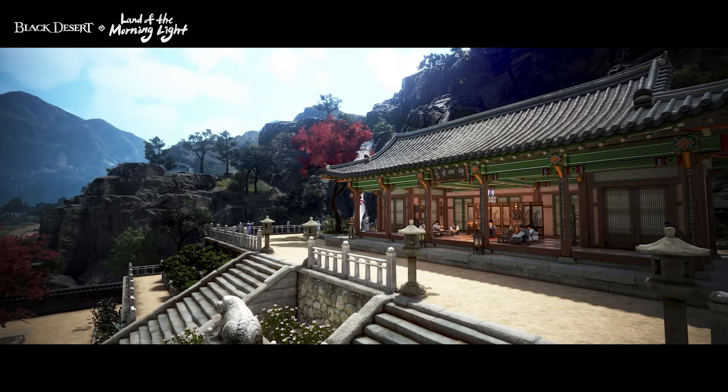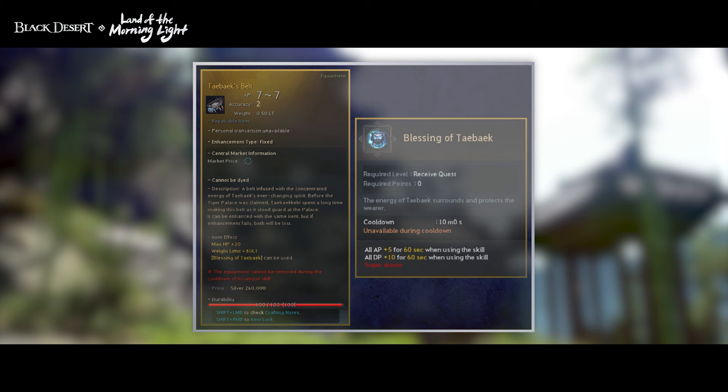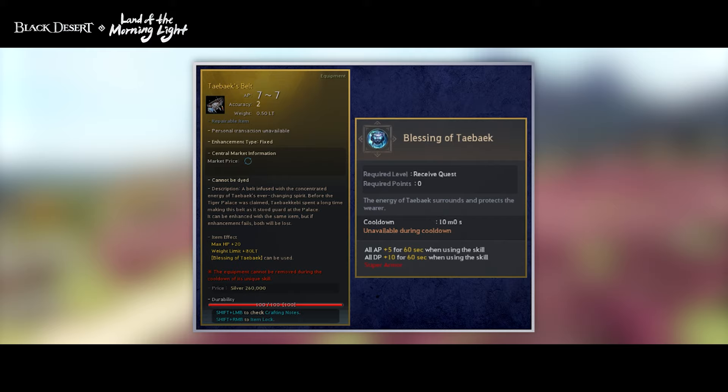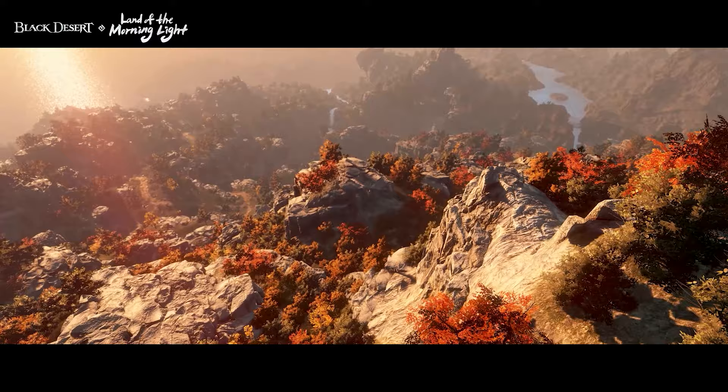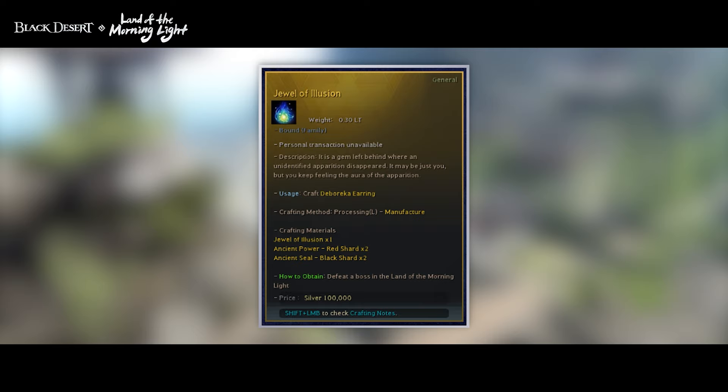New regions bring new goodies to collect, and The Land of the Morning Light is no different. Taybek's Belt is a new accessory that can be crafted using the Taybek Spirit. By combining a Tungrad Belt with the Essence of Taybek and a few other items, you'll be able to craft Taybek's Belt, an accessory which unlocks the skill Blessing of Taybek. For those looking to complete their Debaraka collections, the Debaraka earrings have also been added. To craft this item, you'll need to obtain the Jewel of Illusion, an item that drops from level 4 and above bosses in the Black Shrine.